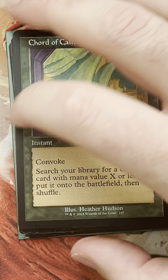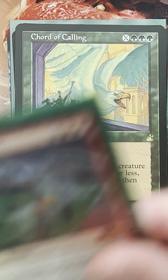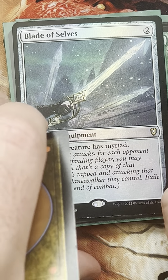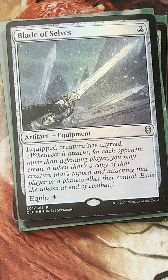I think we're at 12 already, and with Terror of the Peaks that's 12, and 13 with Blade of Selves. We could play Ragavan in the deck — it's probably strong. It is a little pricey even after the reprint, but it's very good at our one-drop spot. Among the mana dorks we're going to have, it'll probably be good to play a Ragavan as well.